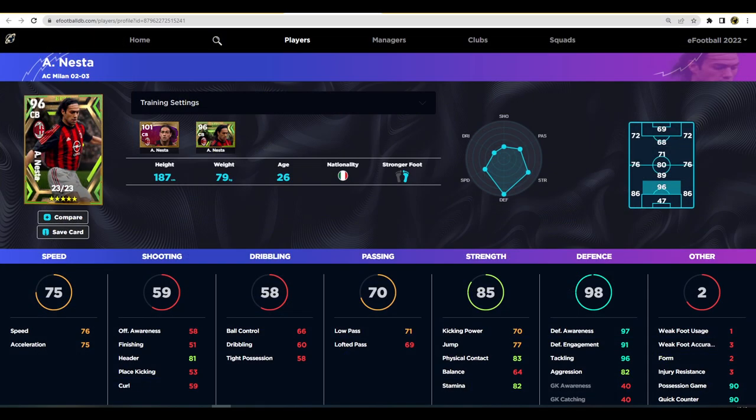Going over to eFootballDB.com, Nesta maxes out at a whopping 97 defensive awareness, 91 engagement, 96 tackling, 76 speed, 81 heading, 71 low pass, 83 physical contact, and 82 stamina. We don't really need to worry about dribbling, tight possession, or low pass — those are a luxury for defenders. Some defenders like Martinez from United, Varane, and Marc Bartra can play it out from the back, but all you really need your defenders to do is block shots, block chances, block everything.